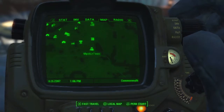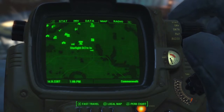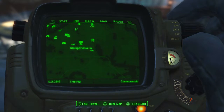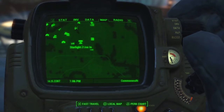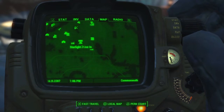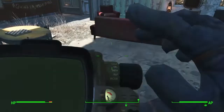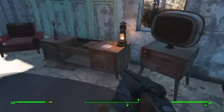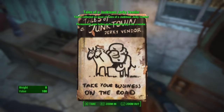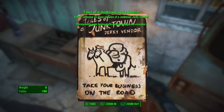We're now going to move on to the next location. The next location you want to find is Mystic Pines. Also note the Museum of Freedom and Starlight Drive-In — while you're at the Starlight Drive-In if you have mole rat or food you can cook it behind the main cinema projection on the ground floor outside. Come to Mystic Pines and in the central room you'll find your next magazine, which will give you better prices when buying.